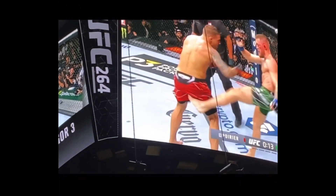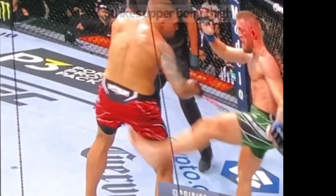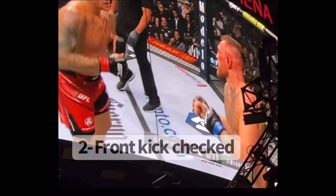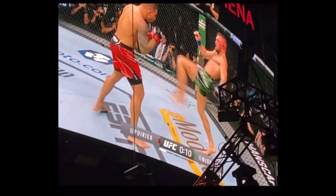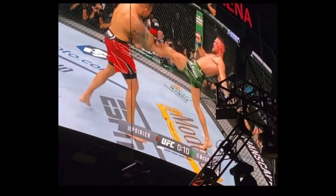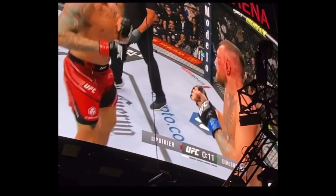He gets up and the first kick is a roundhouse kick to the upper thigh of Dustin, probably striking the upper femur — a very hard part of the femur — and it's a very forceful kick. He then proceeds to kick again with a front kick. If he was injured at this point, he probably would not have kicked. That front kick is checked by Dustin's elbow, which has a very sharp bony prominence that probably struck him in the shin.